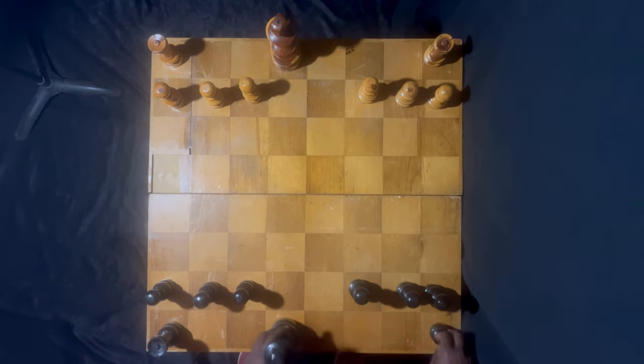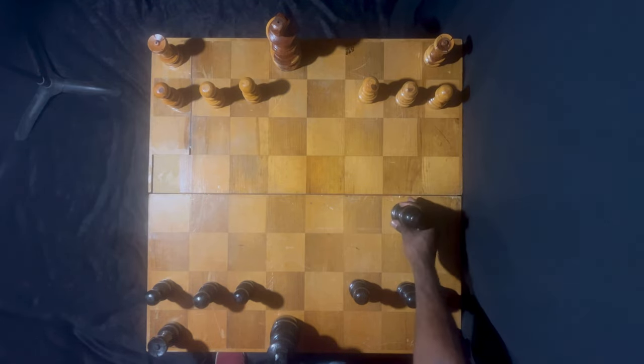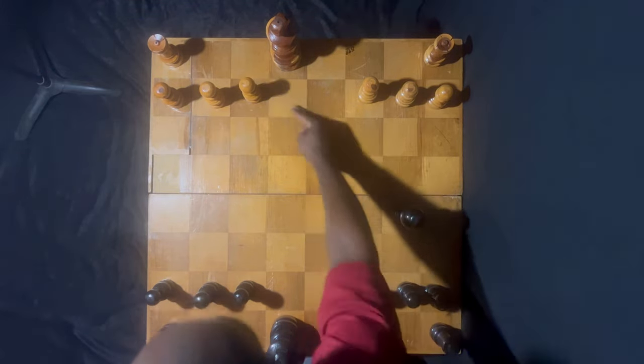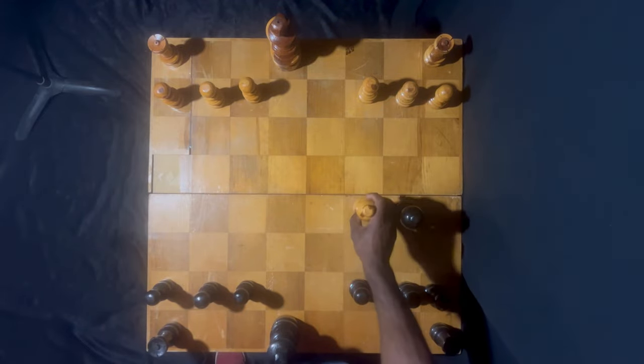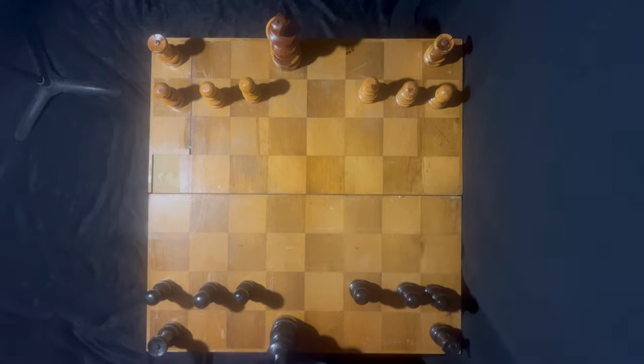Conditions must be met in order to be able to castle effectively. First, your king and your rook must not have moved. Second, there must be nothing blocking your king. Third, there must be no check on the king.